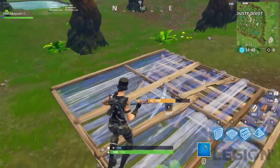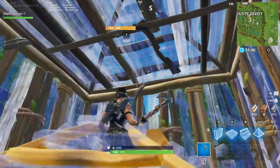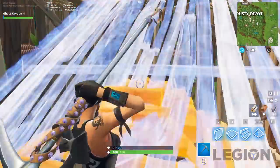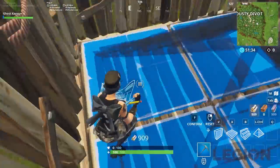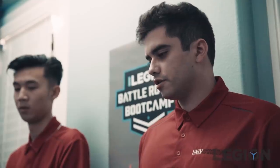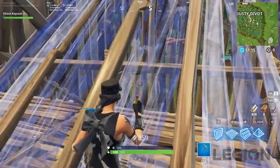Obviously everyone knows the basics — you build a one-by-one, pyramid, pyramid, and you're protected. With this you can turn it into a ramp, get double cover, and do it the other way if they're approaching from the front. When you have the time to put down a pyramid, you always want a pyramid because it's just so much more versatile.